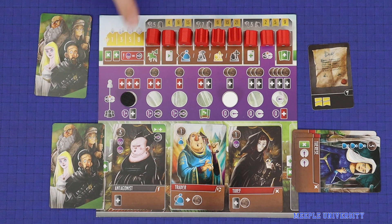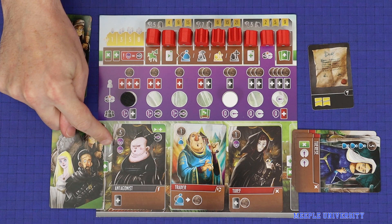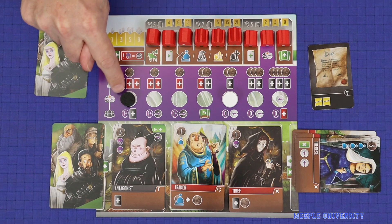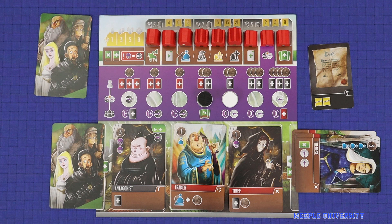Thirdly, check for criminals. Criminals are represented by these purple skulls, and they are a wild icon for the purposes of doing your actions. However, since they come from criminal activity, you will take corruption for using them. When doing this step, if the card you played has any skulls on it, then immediately gain one corruption for all skulls in your tableau. Here, the player would gain three corruption. Then proceed to the move step.